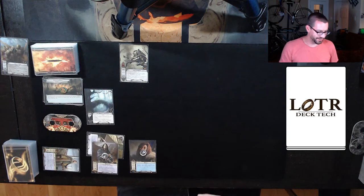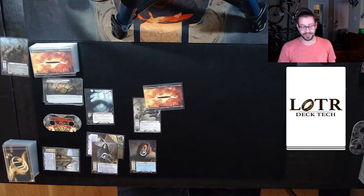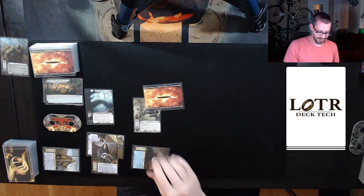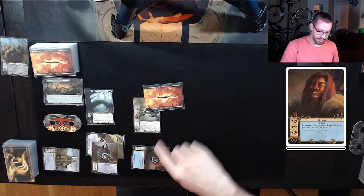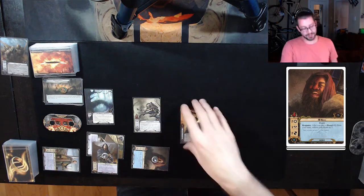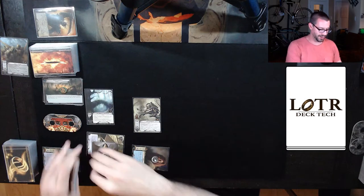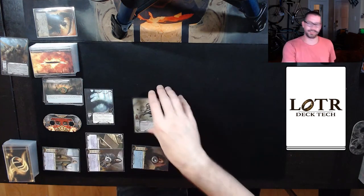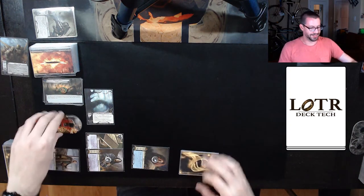Travel to the Eaves of Mirkwood means I cannot cancel encounter card effects. I think I'm okay with that, and I will optionally engage the Goblin Sniper because there's no other enemies in play. So let me defend with Nori. Two attack. The shadow effect says: choose and discard one attachment from the defending character. Well, now I'm really glad I did not defend with Aragorn. Nori will take no damage, and Aragorn's three attack is enough to kill the hated Goblin Sniper. That's it for this round.